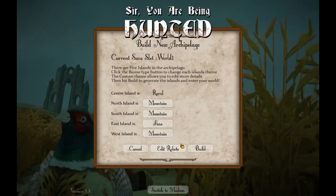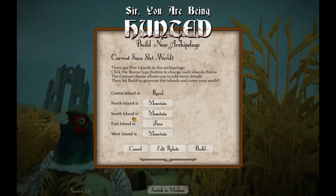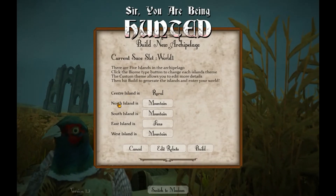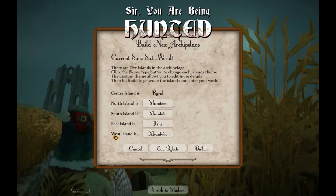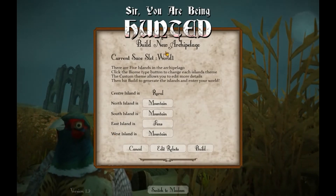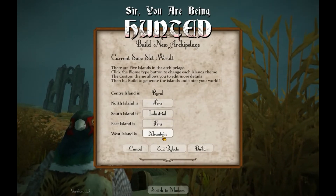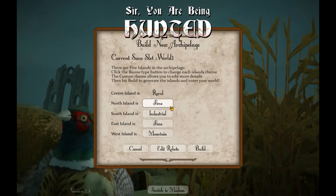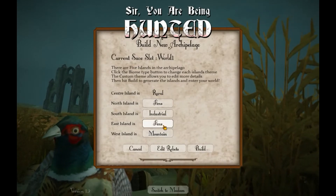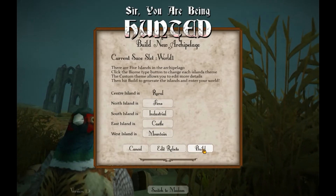The map we are playing on is basically split up into four islands. In this archipelago you have a center island where you start and spawn, and four islands around it that you can reach later by boat. For the outer islands we can choose a different setting — like an industrial setting, mountains, fens, or some rural areas. You can't change the setting for the center island though. Let's take some castles and start right away.